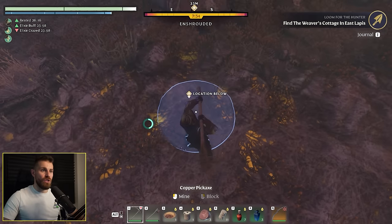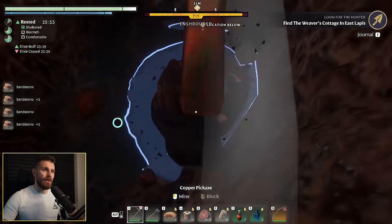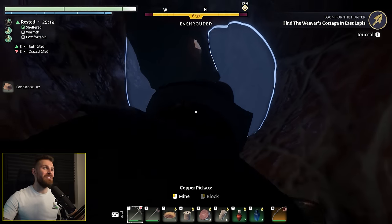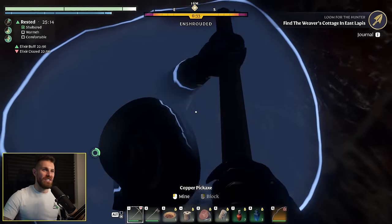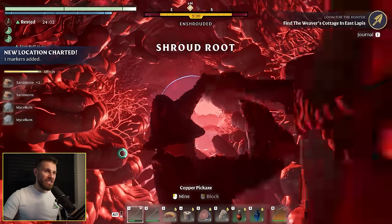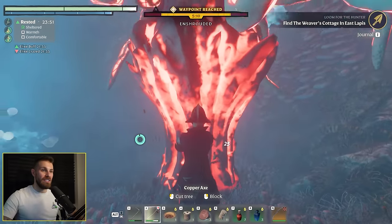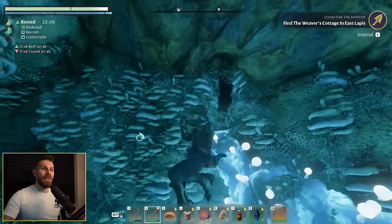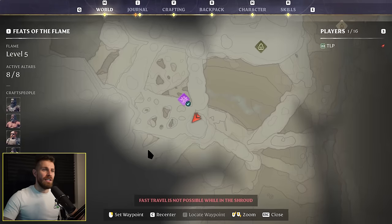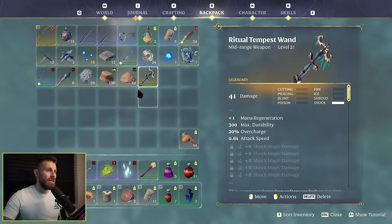I might just dig under the ground - let's just tunnel to it. Can't be bothered to find the random cave entrance so we'll brute force it. We tunnel pretty deep - one eternity later there's just a massive hole in the ground. I love that you can just tunnel to locations below. We break through and find light - I've just tunneled directly to the shroud! That is so cool. It's guarding a gold chest - chop it down. That's so cool. Tunneling underground is definitely the most fun way to reach these locations.